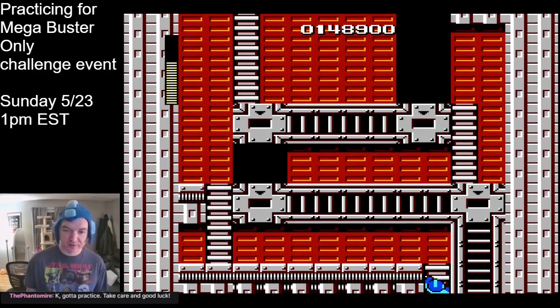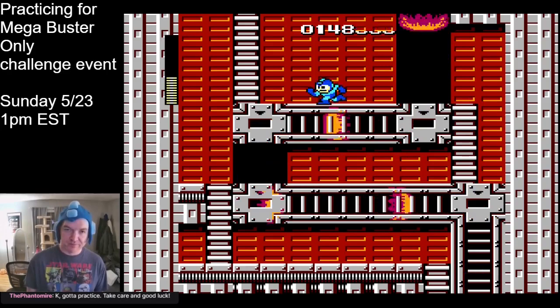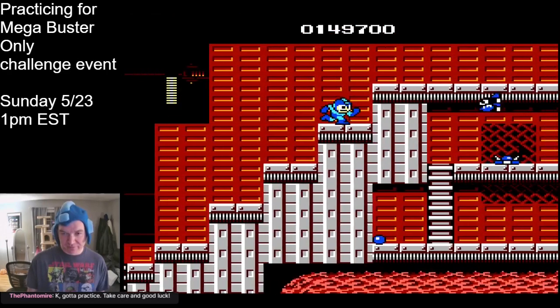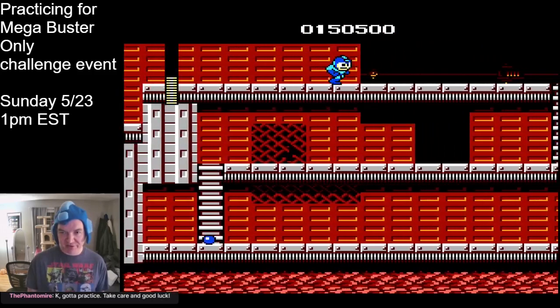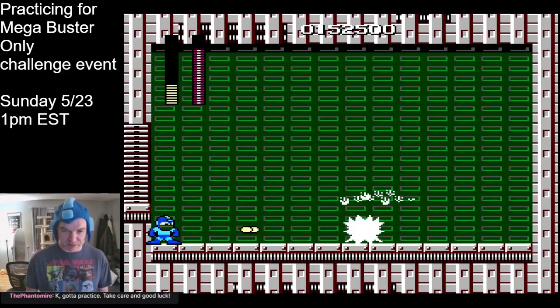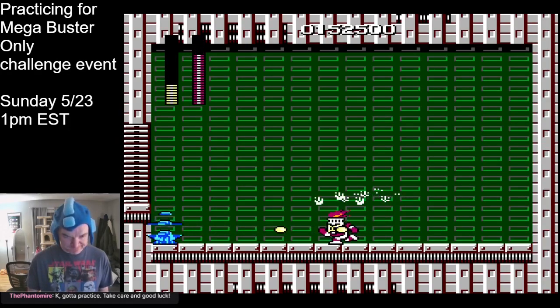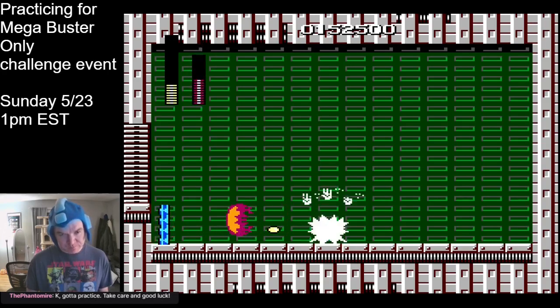Moving on to Fire Man's stage. This is also a pretty straightforward stage. Make ample use of the pause glitch to handle knockbacks and recover quickly. Later on, there's a section with little spiky dudes on the ground — you can despawn them just by walking them off the screen. The fight with Fire Man is another one where casually doing this would be incredibly difficult, but you can just abuse the pause glitch by rapidly firing and rapidly pausing and unpausing. Super easy.